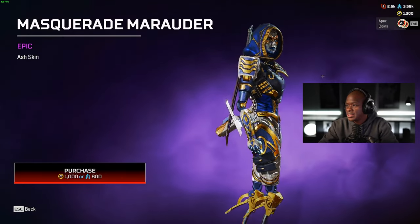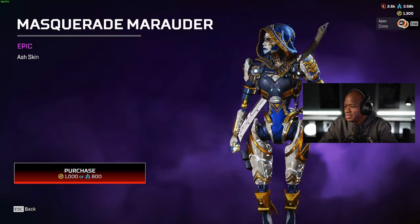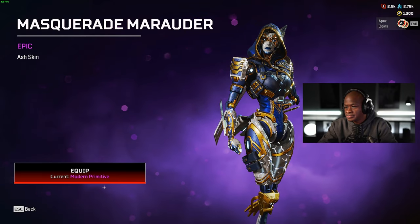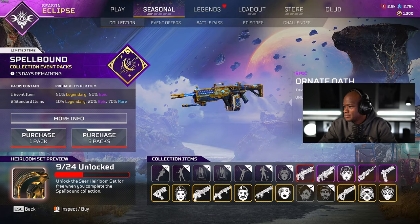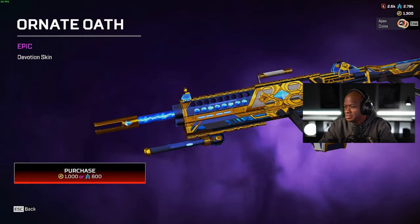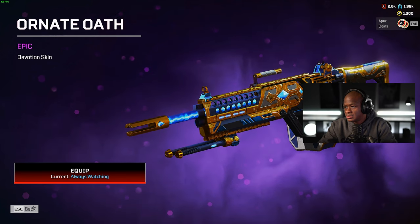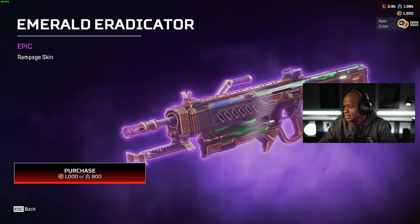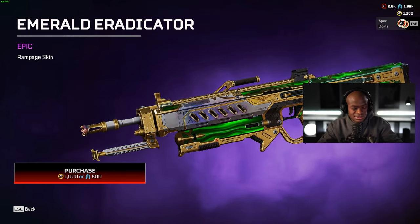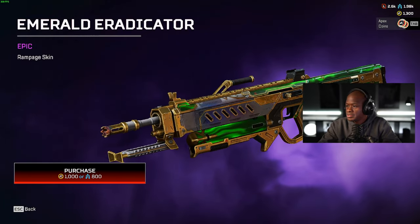Oh, this Ash skin — I like this Ash skin too. It looks kind of crazy, this looks like the Revenant skin a little bit. Yeah, we'll equip that. What's this — Devotion? The Devotion looks pretty clean, actually yeah it looks pretty clean. We'll get that, we'll equip it. This one feels like a Seer skin kind of thing — oh, see it's kind of glitching, but this might be the Mirage version.